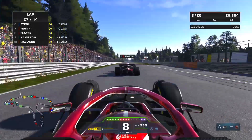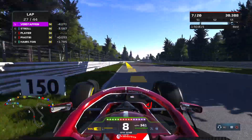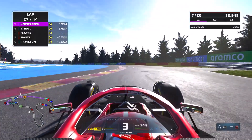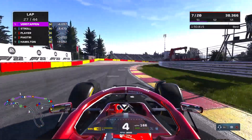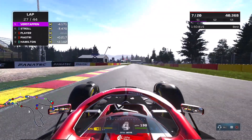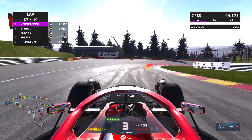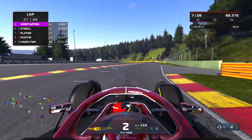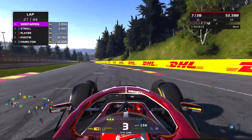Probably along the run towards La Source will be the spot as we chase him all the way up the hill, and we should be able to get the move done along the straight. He moves out of the way for us and we swing around the outside — no issue there. We are through and up into P7. Oscar Piastri is still running a decent race here in 8th position.